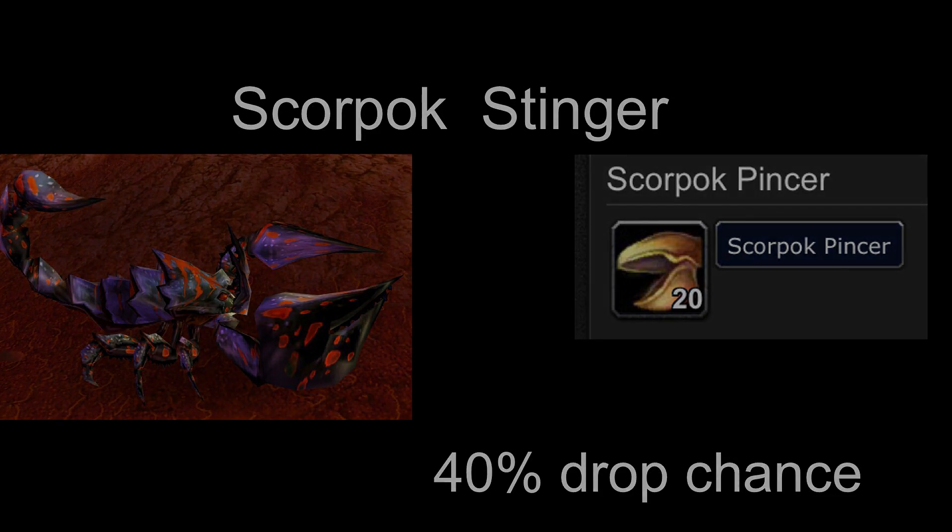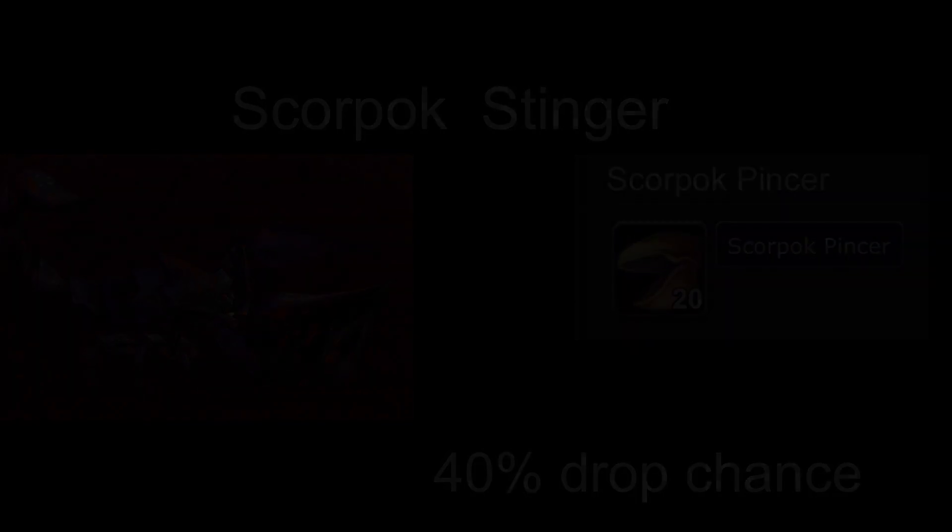Moving on to the crystal hide basilisks. These mobs drop an item called Basilisk Spore, one of the reagents needed by raiders for an important pre-raid buff. Crystal hide basilisks can be mainly found in the easternmost region of the map. There is an abundant amount of spawns and these will sell for anywhere from 40 silver to one gold 50 silver per item. The drop rate on Vanilla DB is listed at 40%, but I think the actual drop rate is higher, which makes these items sell for a little less on the auction house than the others.